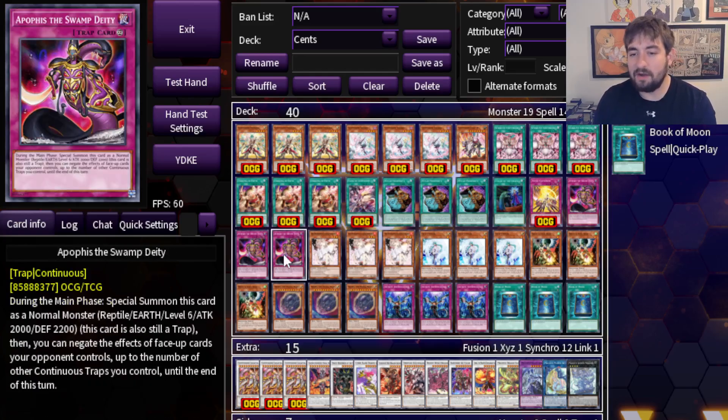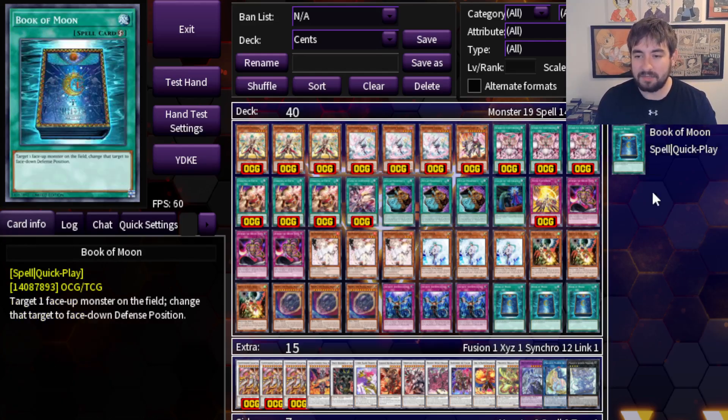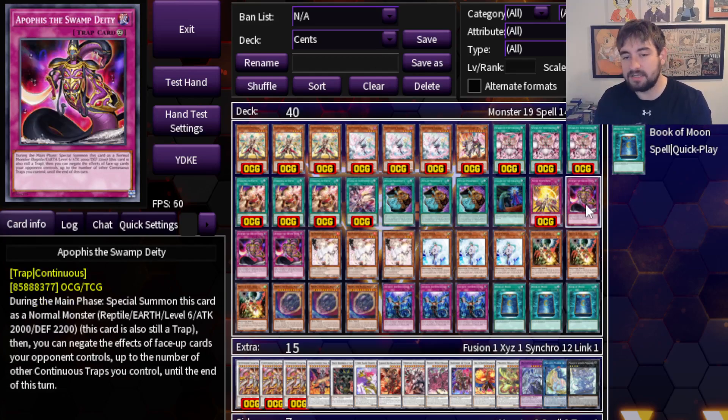Three copies of Apophis the Swamp Deity — very cool synergy with this deck. When it first came out we thought it was interesting, but when this archetype was revealed, I realized Konami knew what they were doing. You can special summon it as a normal monster during the main phase, and when you do, you can negate the effects of face-up cards your opponent controls up to the number of other continuous traps you control until end of turn. So it's a non-targeting negate for any face-up spell, trap, or monster. Your whole archetype turns monsters into continuous traps, so you end your turn going first with at least two continuous traps set up — that makes this card very live all the time. It's not even bad going second. And low-key, it's a level 6, so while the deck normally synchro summons eights and twelves, having a level 6 lets you access level 10 synchros as well.